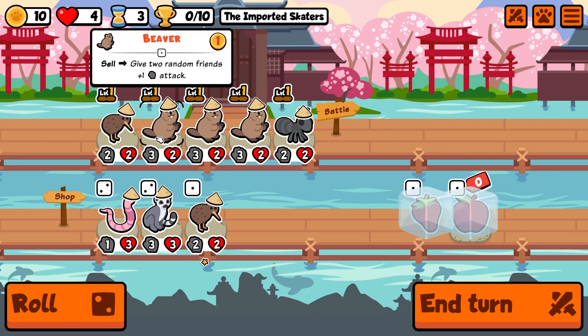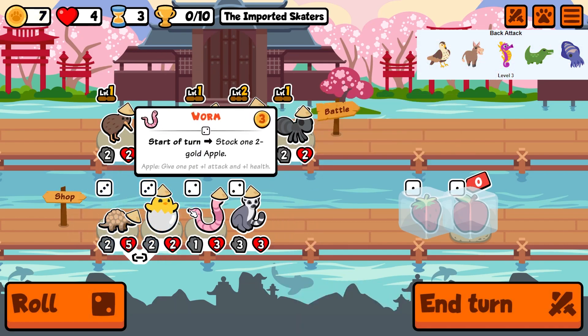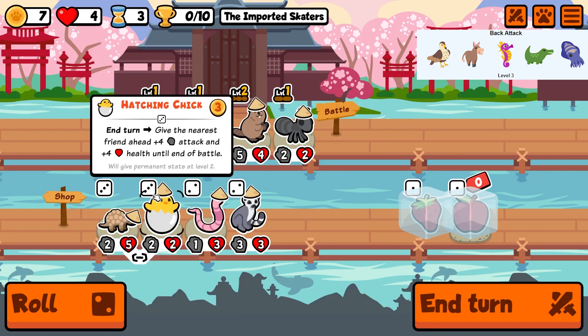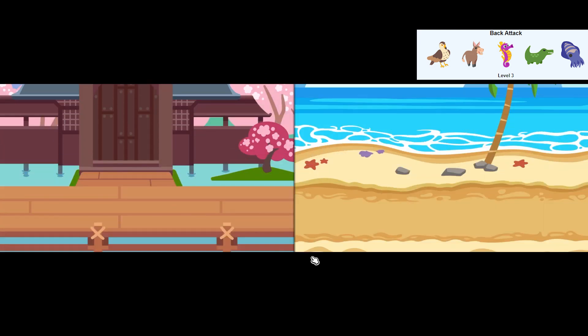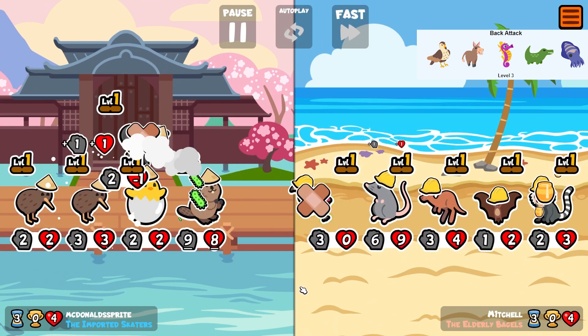Let's get into this run. As you can see I have two kiwis and a strawberry ready to go, but you obviously want the seahorse first since it's a tier one pet and we need to get it to level three in order to complete the bounty, so we want to get it as early as possible.